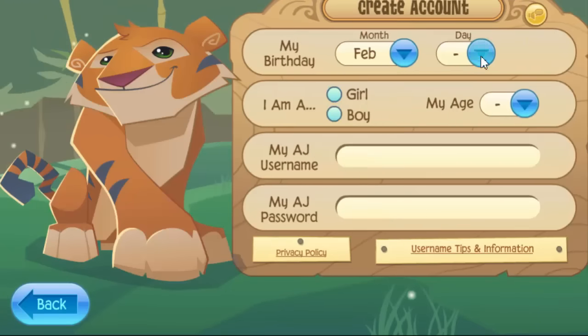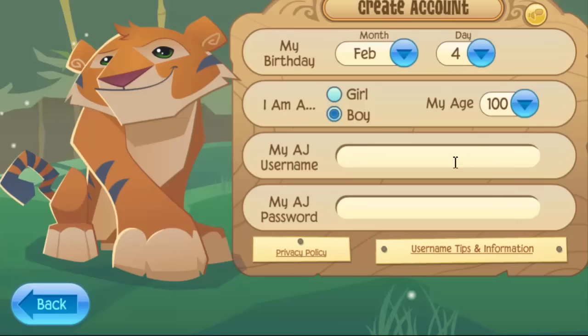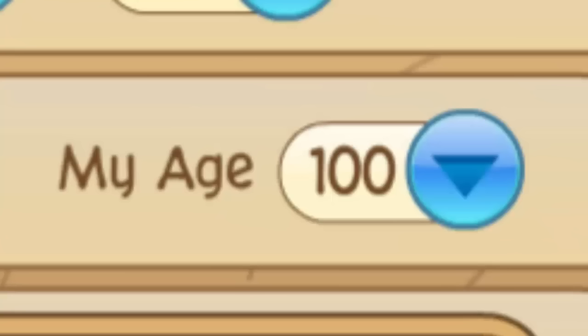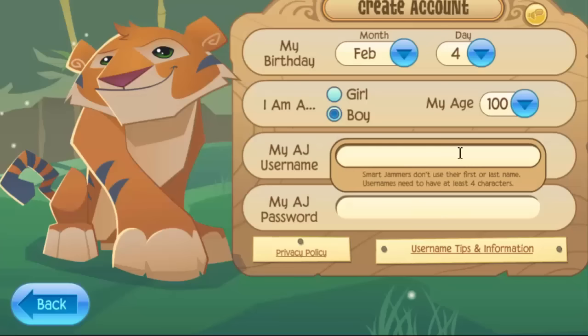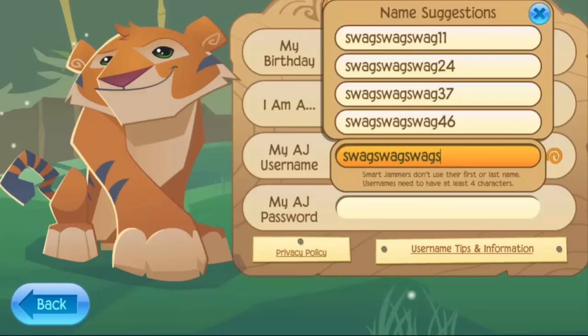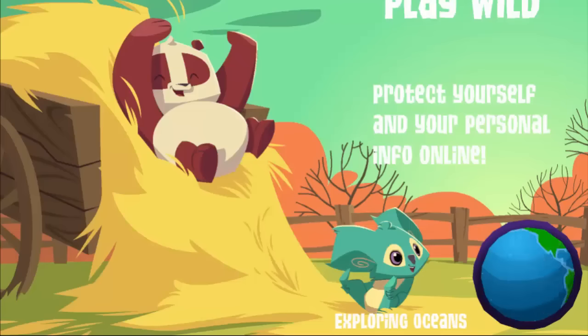Now I just gotta enter a bunch of random birthday information — I'm gonna be a hundred years old. You can see the hundred down there; it's kind of hidden. Animal Jam doesn't discriminate against any ages; you are never too old to jam. My username is gonna be swag swag swag — oh no, it was already taken, so let's just add an S on the end. Swag swag swags is my name.